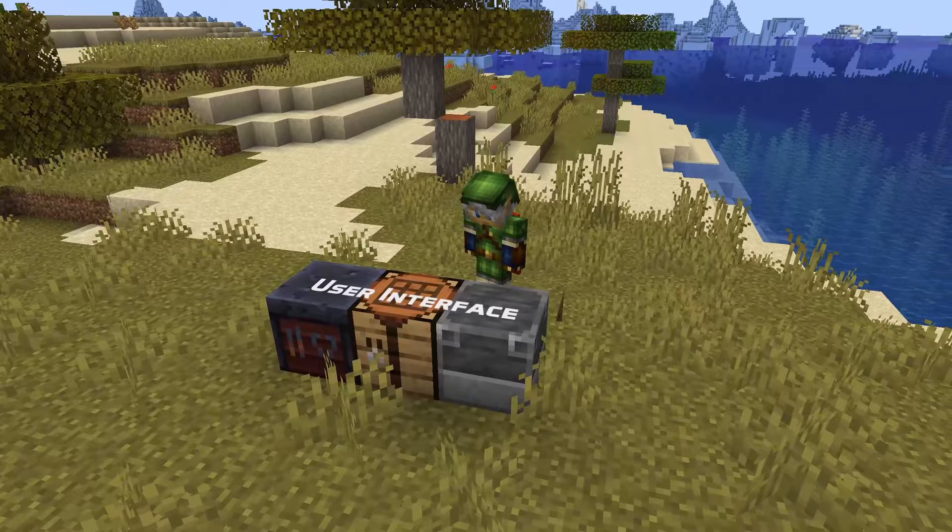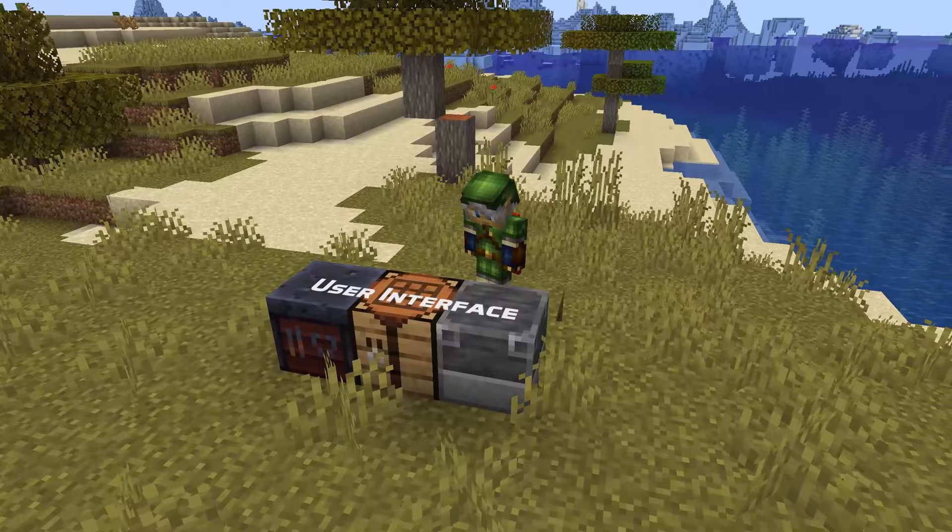Some bugs have also been fixed in this version that made it impossible to have translucent textures in some of the HUD elements, like hearts and the experience bar.